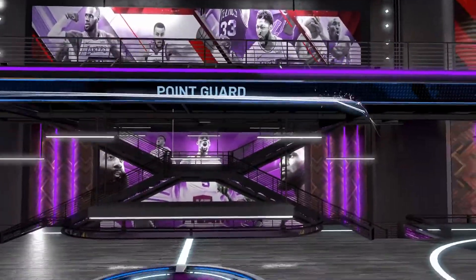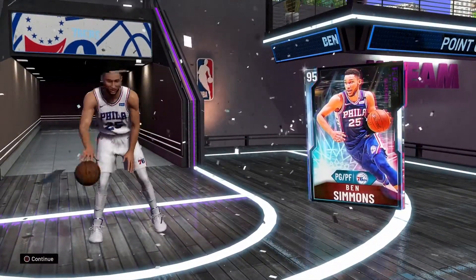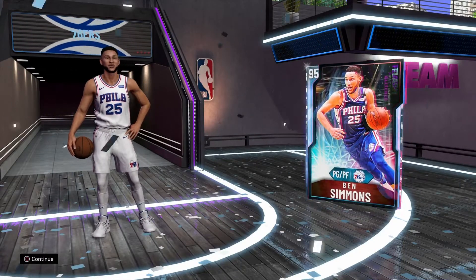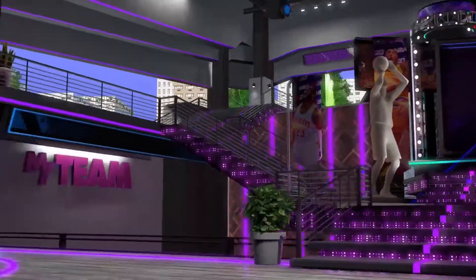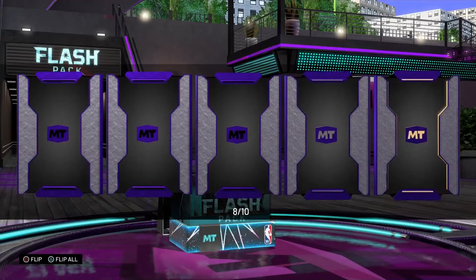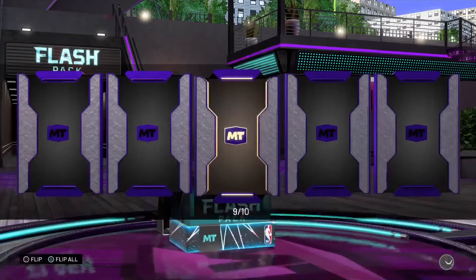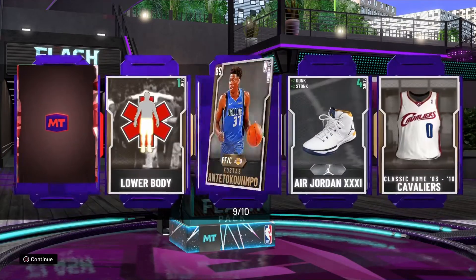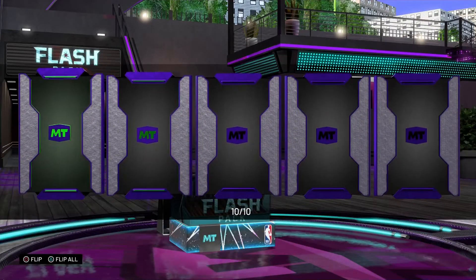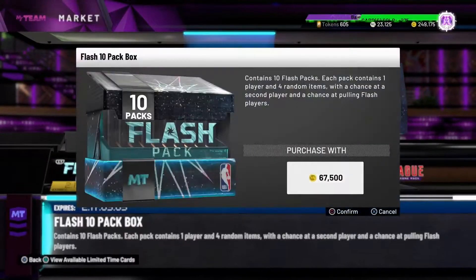Ben Simmons, point guard — look at the card art, very nice. It's a very expensive card. Eighth pack, a ruby — it's Zion. Ninth pack, back to back Zion Williamson. Tenth pack it's a double emerald. Looks like the 10-pack box is used, let's try another one.